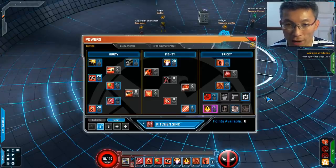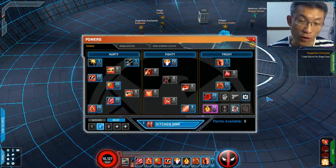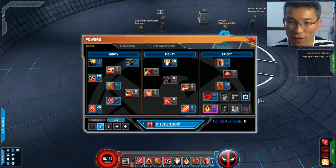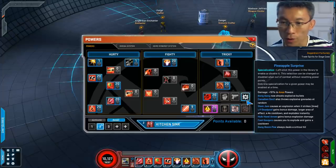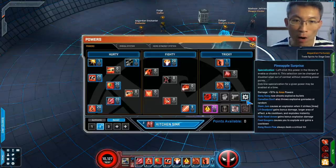Onto the build. Like my previous videos on new hero reviews, you just have to follow the specialization — whatever it says has been buffed, use it. Things like the Little Deadpool, Hulk Hand Arrow, Foot Golger, and Bang Boom Pow are the four powers you should just max.